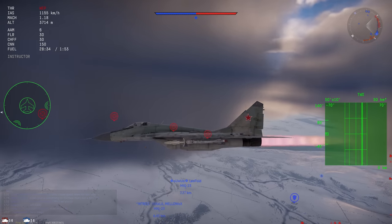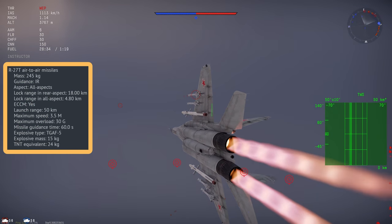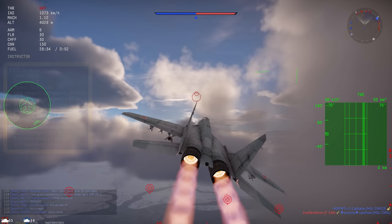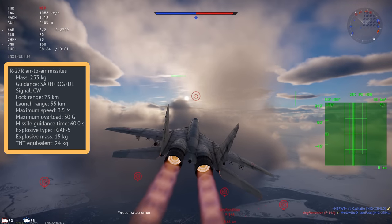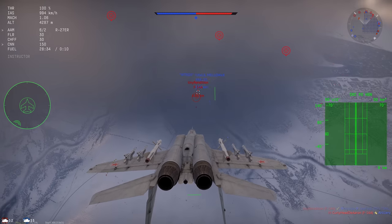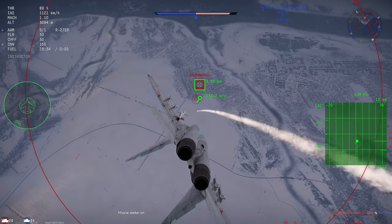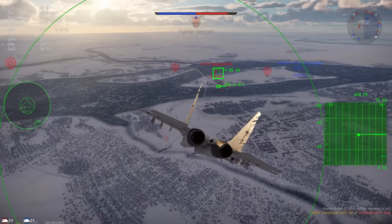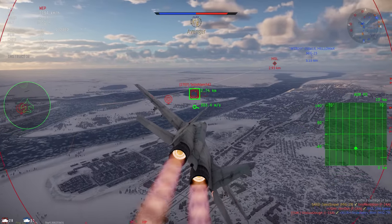We also have the R-27T and the R-27R. The T is an IR-guided missile, which is all-aspect — basically a large R-60M in how it functions. The R-27R is basically the same as the T, but it requires a radar lock. Before the introduction of the R-27ER, there was a valid debate between which of the R-27T and R-27R you should carry, but after the introduction of the R-27ER, there is no dispute anymore. The ER version is by far the most powerful missile the MiG-29 has access to and should be carried as soon as you unlock it.